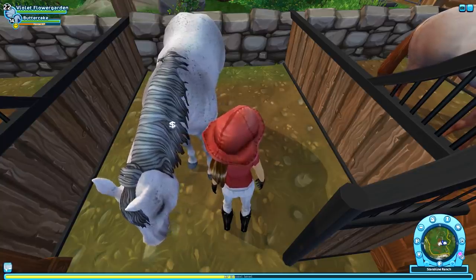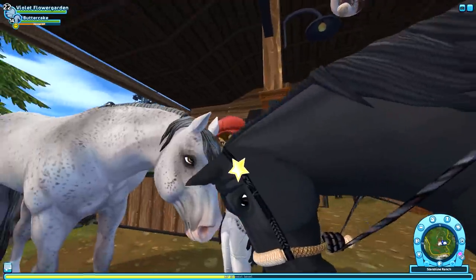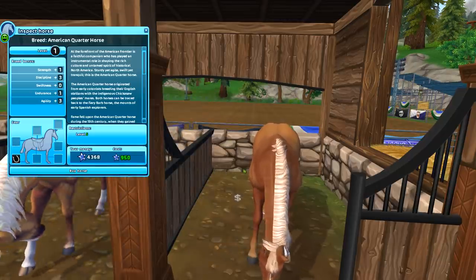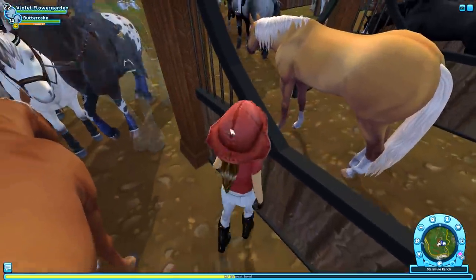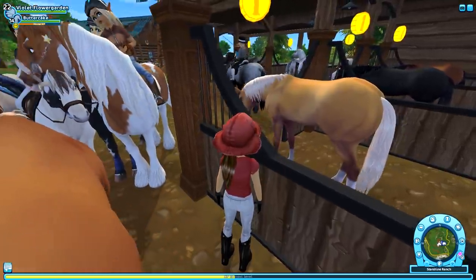This is the flea bitten gray but the mane is super dark. I guess pink muzzles are cute until they get sunburnt. I thought this horse was up for Pinta. This is the flaxen chestnut — oh my gosh, I actually really, really like this horse. Why does this horse look so cute to me?